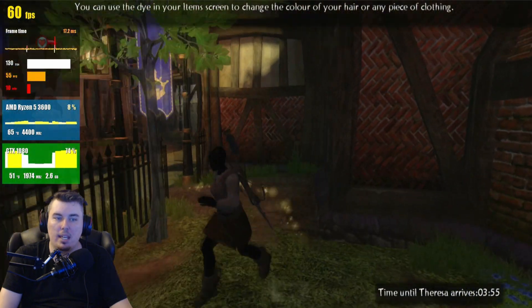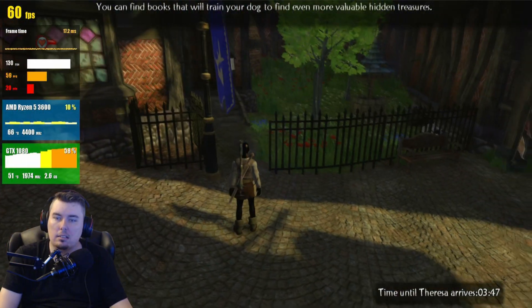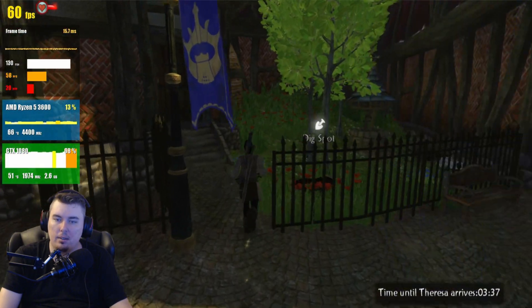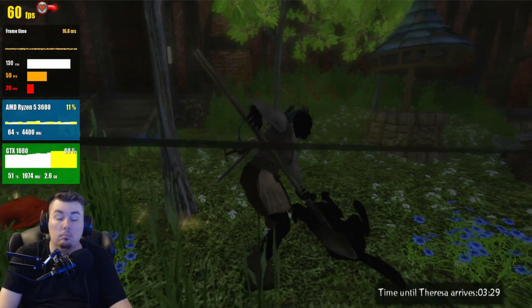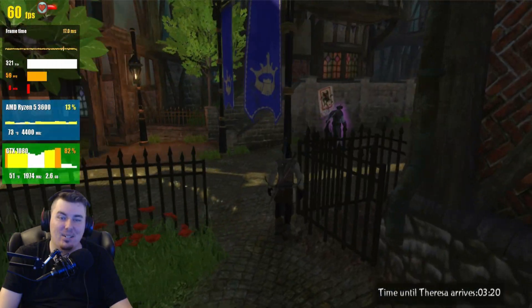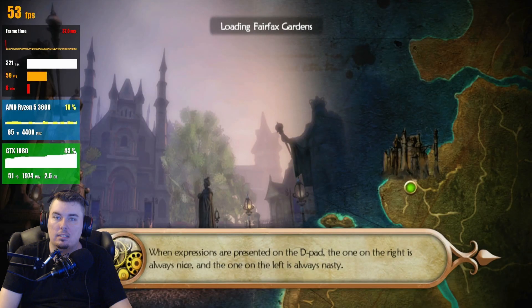I like how my CPU is only at like eight percent — my GPU is like 'I'm doing the heavy lifting here.' Can we go to the dig spot? There you are — yeah, thank you. We got an amethyst, so useful. Fairfax Road — okay, so Fairfax Gardens is supposed to be a heavy place, but I don't know, I've never really had any issues running it before.